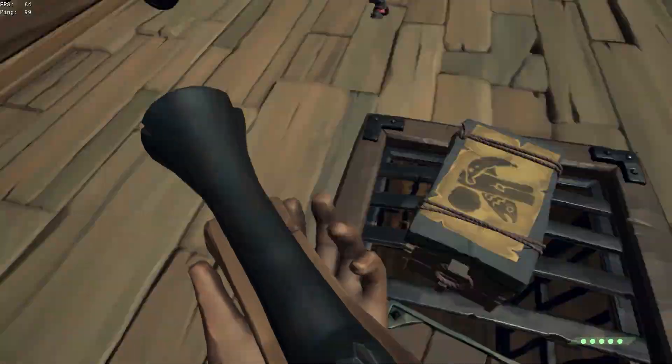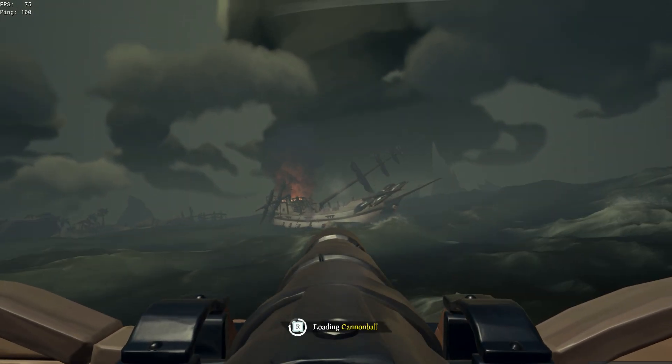This is just a baseline understanding of each role — there are plenty of nuances and different situations that would cause you not to follow the outlined duties. Now onto specifics for each ship type. The cannons are numbered from front to back, so first cannon is the cannon closest to the front of the ship.